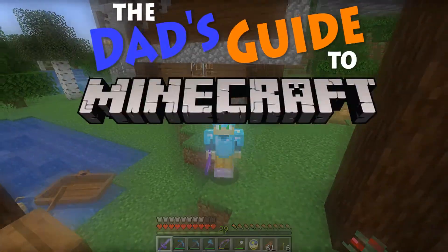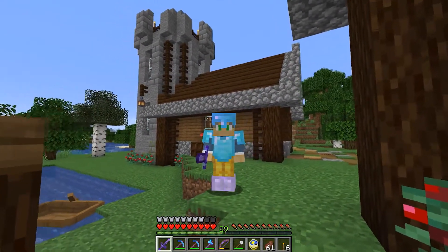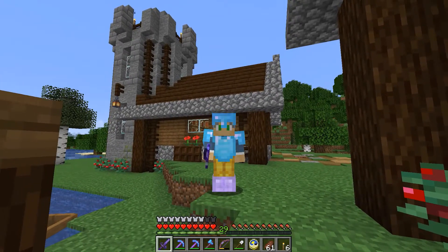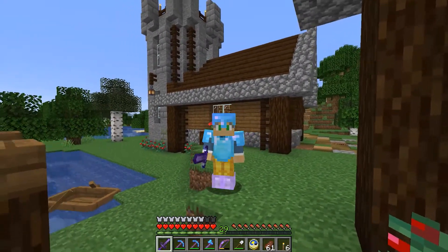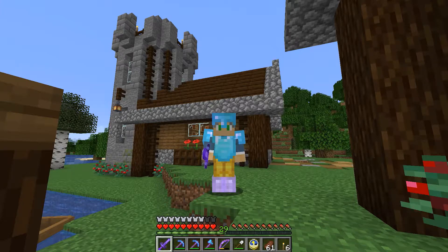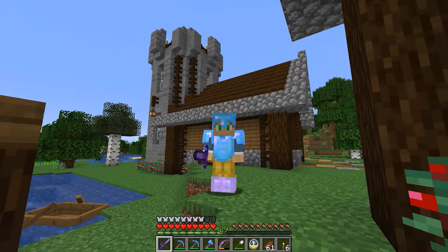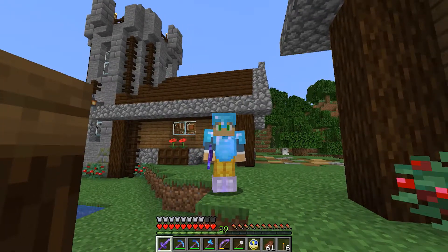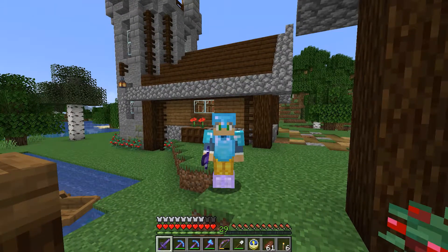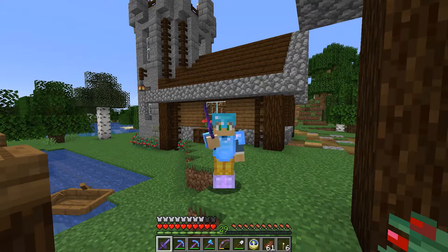Hello citizens of the internet and welcome to the Dad's Guide to Minecraft. Today we're doing part two of finding a Woodland Mansion, defeating it, and pillaging it for all its treasures. One of the harder tasks in this game is finding one of these elusive structures. Last episode we built a house for our new cartographer, and today we have to go pick one up — go to a village, grab a cartographer, bring them back, start trading until we get the Woodland Explorer Map, and then head to the mansion.